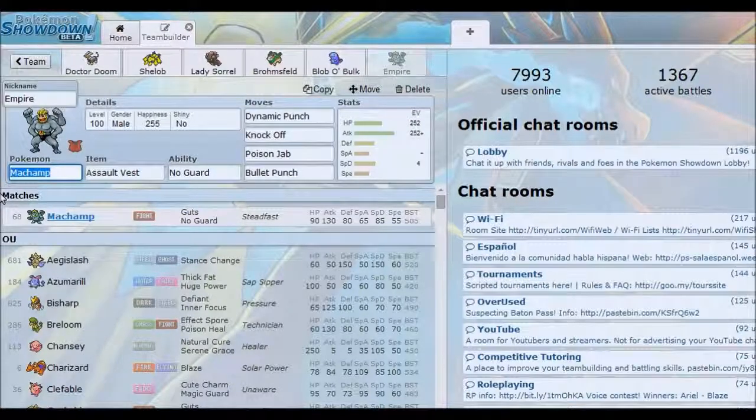Poison Jab and Bullet Punch are designed to stop Fairies — that's exactly what this Pokémon is supposed to do. Assault Vest guarantees you can take a hit, and then Poison Jab plus Bullet Punch can kill something like Florges, which has always been a problem for us. We really had a lot of problems with Florges early on. This was a much better switch for the team — very powerful, with a lot of utility compared to Hitmonchan, and it wrapped the team up nicely. EVs are 252 HP, 252 Attack, 4 Special Defense, and Adamant.